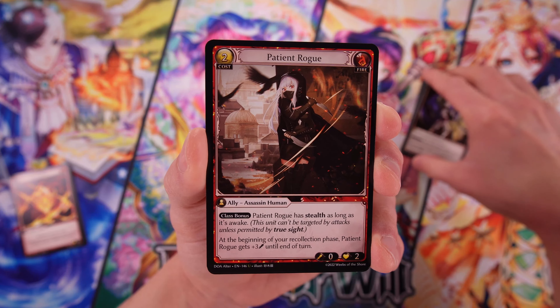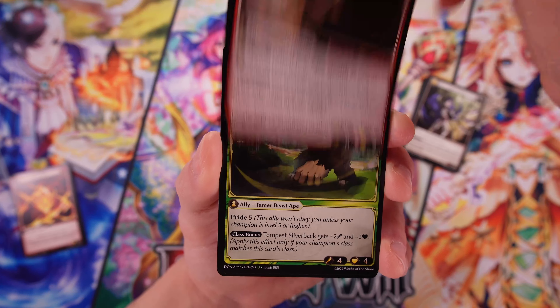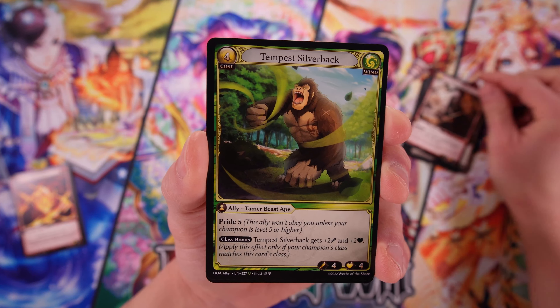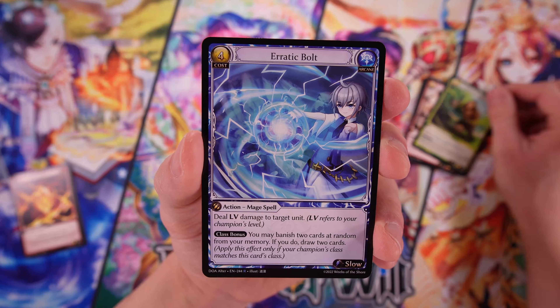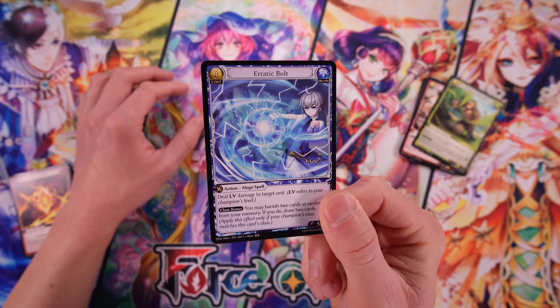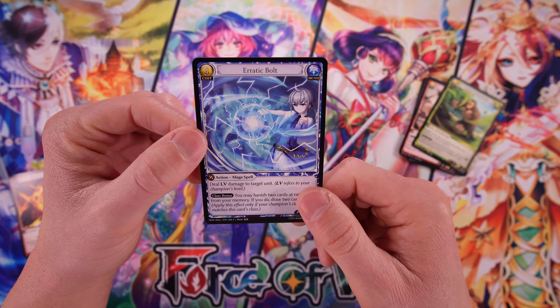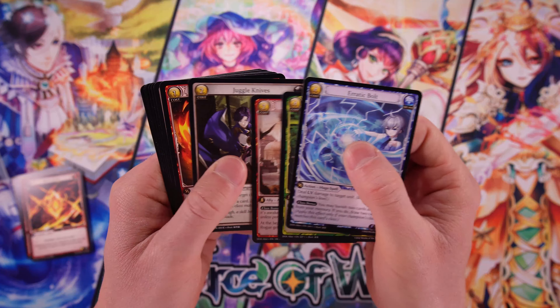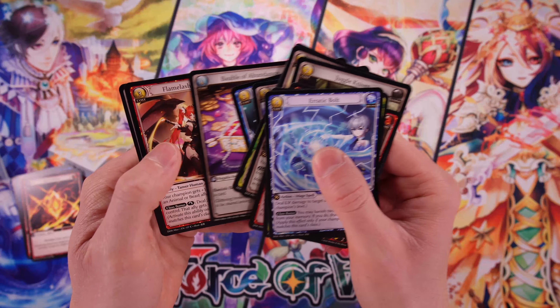Now we're in the uncommon slot. We have one uncommon — Patient Rogue, one of the assassin allies. And then we got two uncommons — Tempest Silverback. Erratic Bolt is our rare. I like how they put the rare right at the very end. So with Yu-Gi-Oh! and with Dream Book I just opened, they had the hit slot somewhere in the middle. Pokémon does that too. It seems like Magic puts the rare or hit slot at the very back as well.